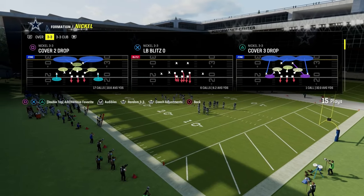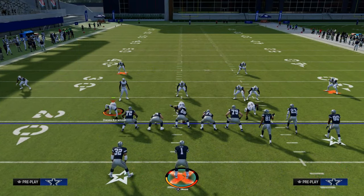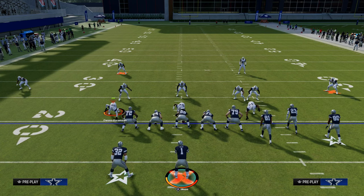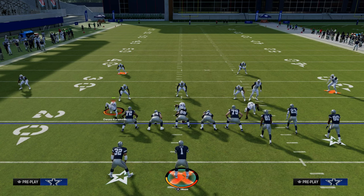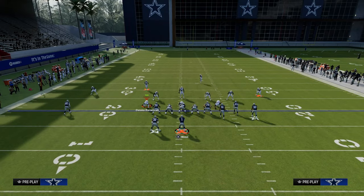The biggest thing with pre-snap reads is you want to take a look at the safeties as soon as they come out of the huddle — that is one of the biggest tips I can give you. If the safeties are deep, that tells you it is probably either cover two, cover four, or some type of man-to-man coverage. If the safeties are single high, that means it is probably either cover three or cover one.